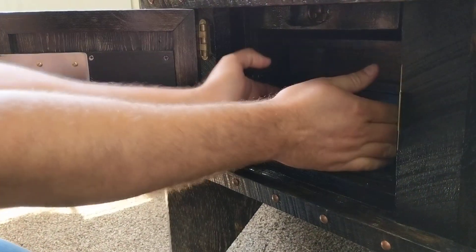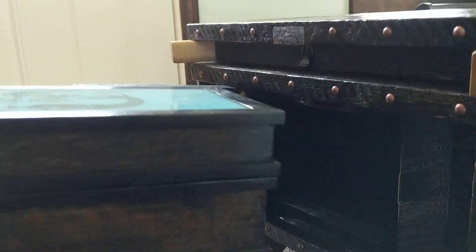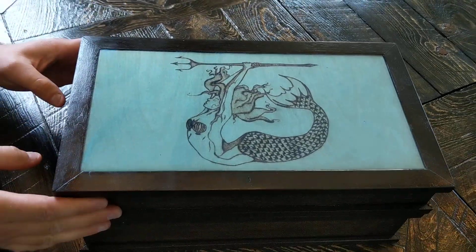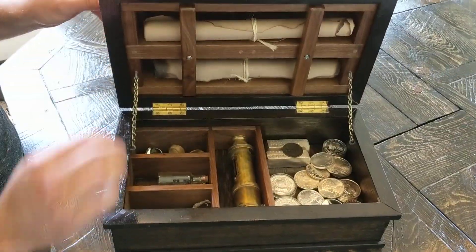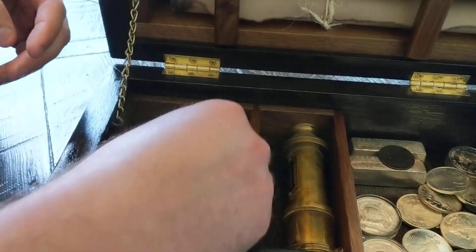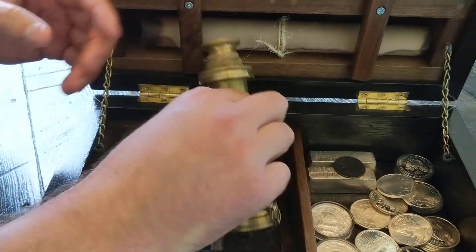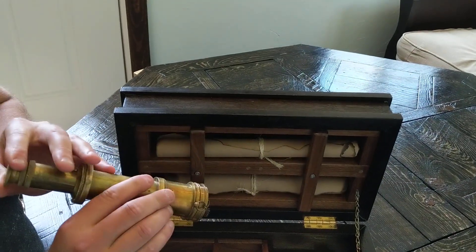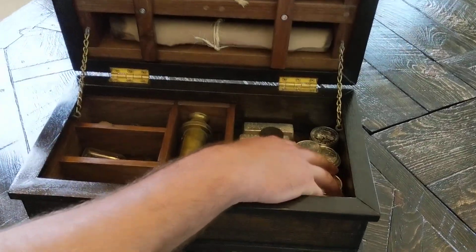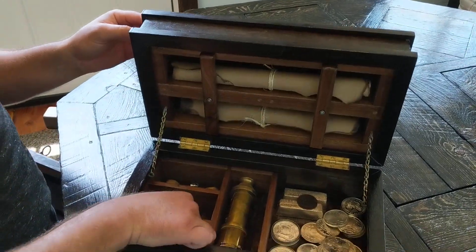And up here, this is the captain's box. Inside the captain's box you've got a little ship, you've got some pirate rings, you've got a telescope just in case you need to see something on the other side of the living room, some treasure, and your maps — you can take your maps out.